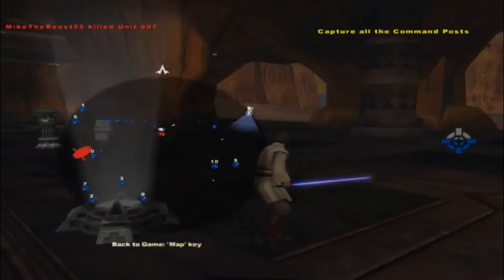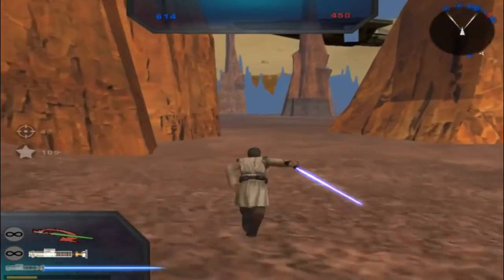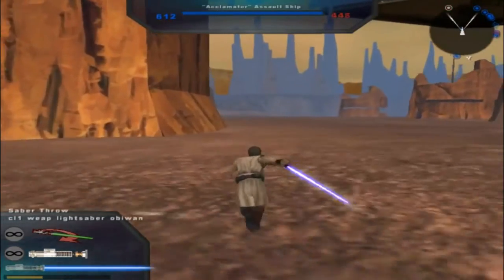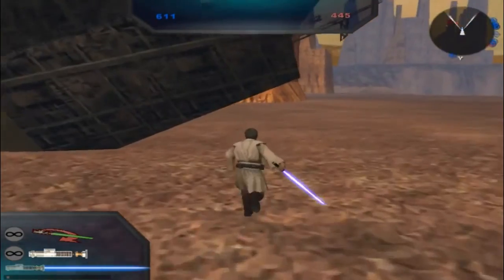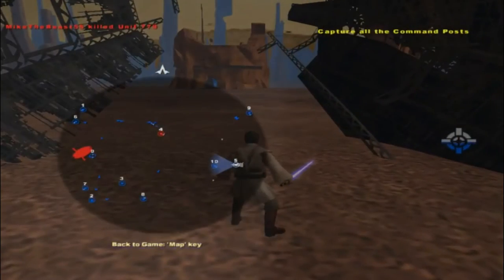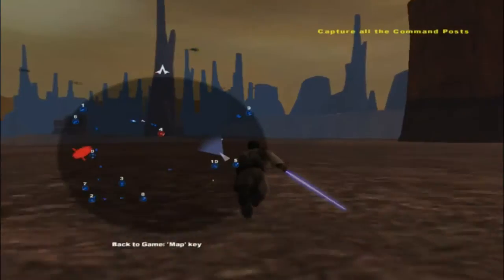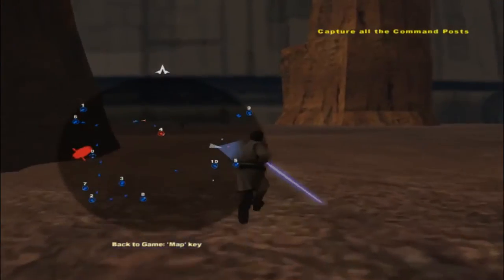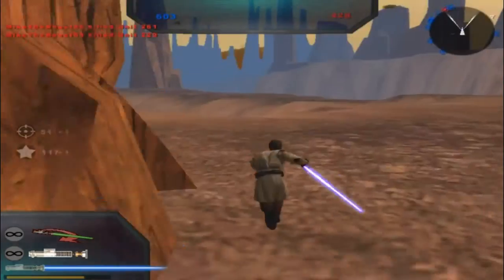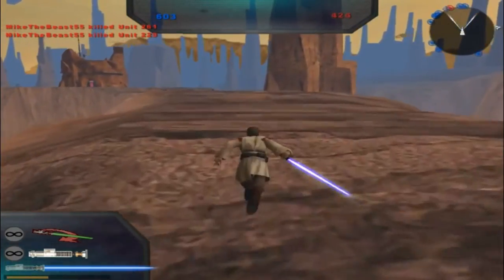Looks like all my guys are actually storming over there while Command Post 5 is falling to the enemy. It's probably not going to stay in control much longer though. There we go — Command Post 9 and Command Post 5 are now mine again. I have no idea where you are coming from besides that one command post. I like how we have over a 170 point lead on these guys — that's actually kind of funny.